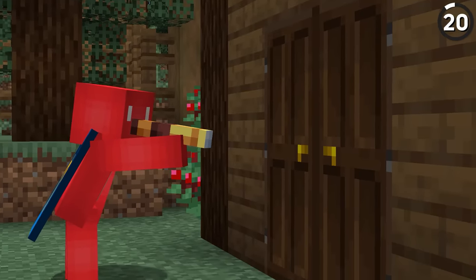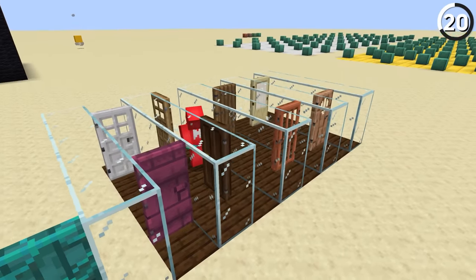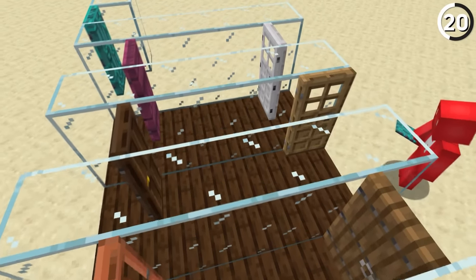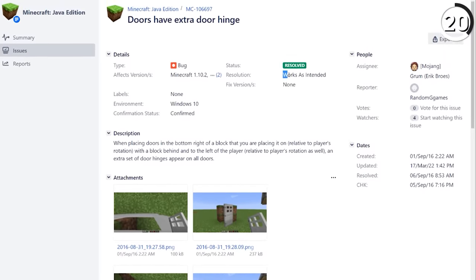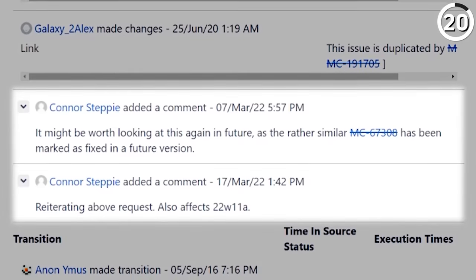If you take a close look at any Minecraft door, you'll notice it has two sets of hinges on opposite sides instead of just one functional hinge. While that might seem like a bug or mistake, Mojang confirmed on the bug tracker that this is actually intentional — and judging by the comments, some players aren't too happy about that.